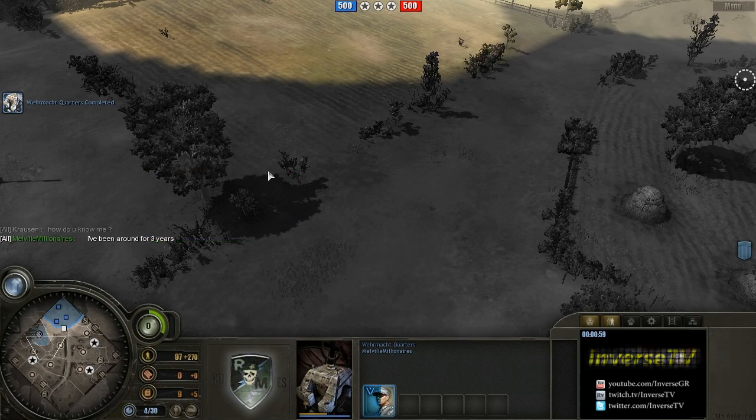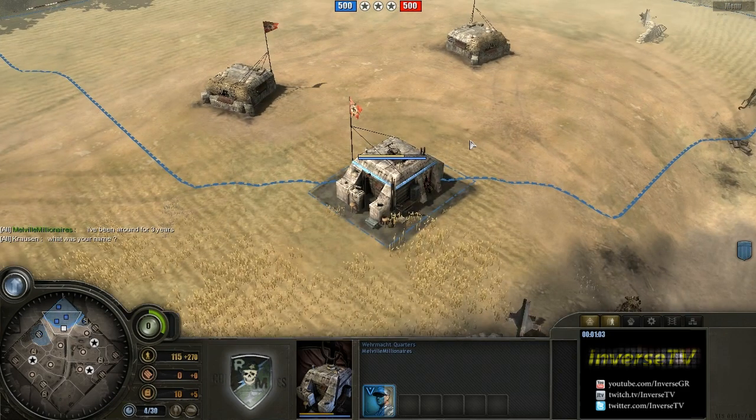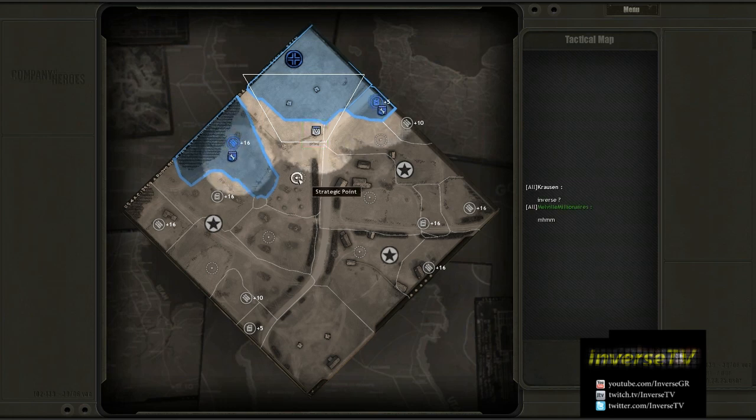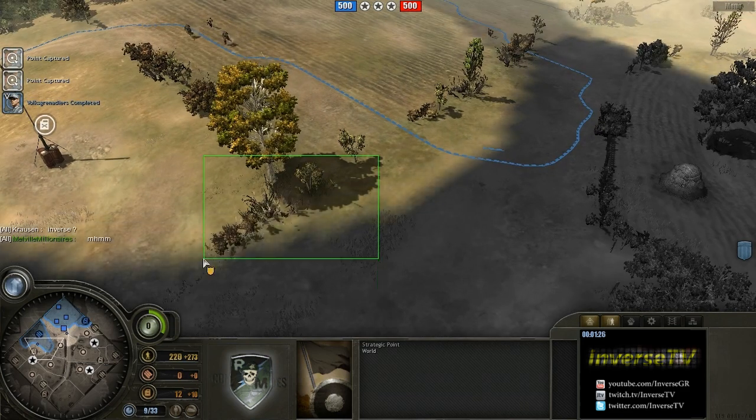Especially on this map, getting your squad into cover on the left-hand side. My capping order: sending the first pioneer to the left-hand side — the first pioneer I have actually builds and then goes to the right-hand side. The built pioneer goes to the left-hand side capping this point, then comes down here to cap this point, and if able, goes over here and caps this point. My first Volk squad goes right to the middle, caps this point, then moves over here to support.